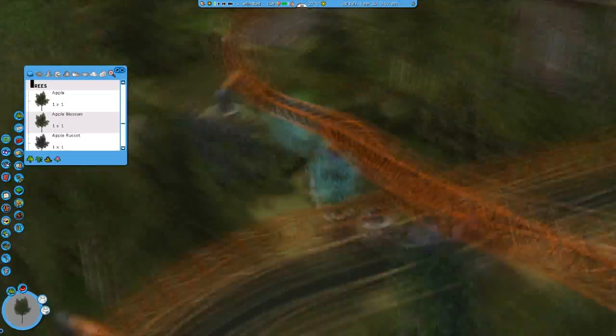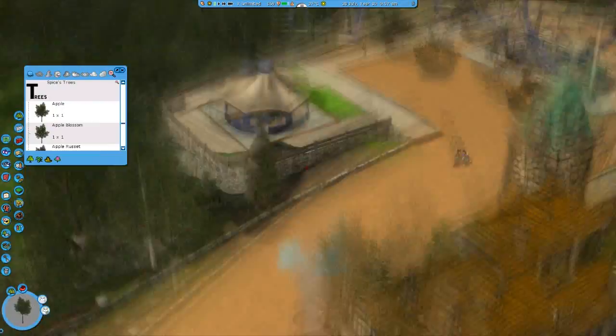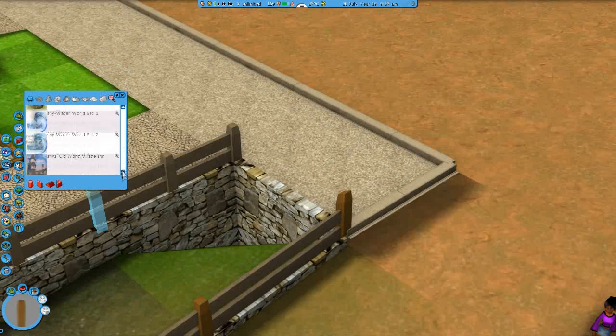Is there such a thing as detail overkill? I think it depends on what theme you're working with, but in general I'd rather have detail overkill than barely any detail — but that's just my opinion. In the next episode, I'm going to work on this small CFR ride which I've called the Wiggly Wobbler for now, but that's definitely not going to be the final name. See you then!